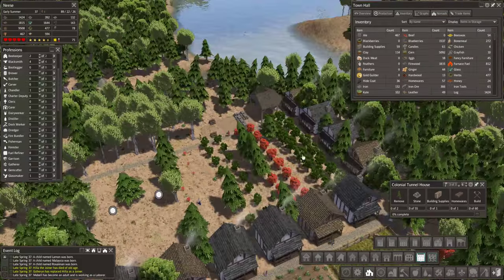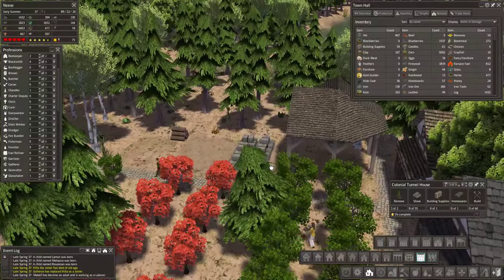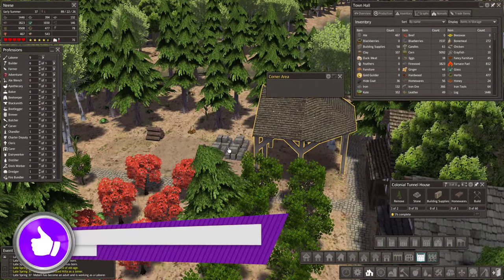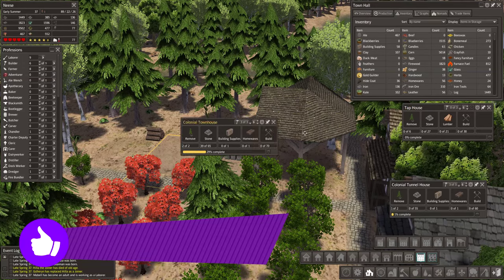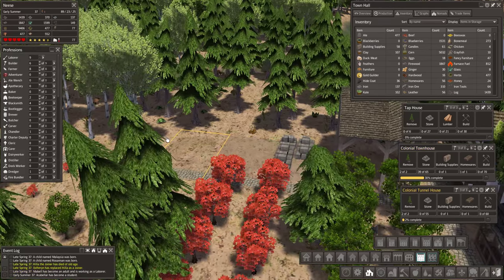Hello guys, welcome to the next episode of Banished. I'm Biffa. Thank you very much for joining me. You join us in an exciting time. We are working on building up our colonial housing here. We've upgraded that to a tap house. We've got a colonial townhouse and a tunnel house going in.